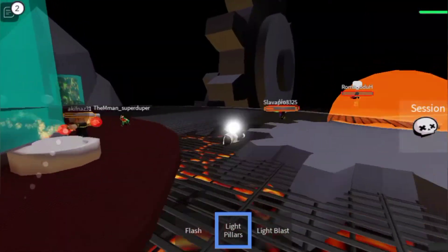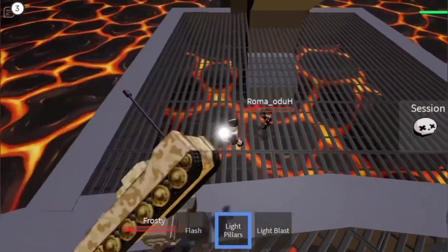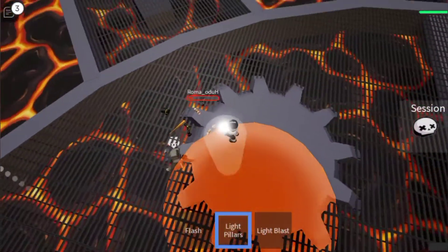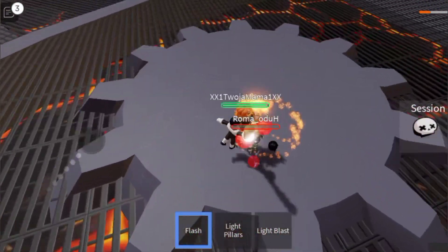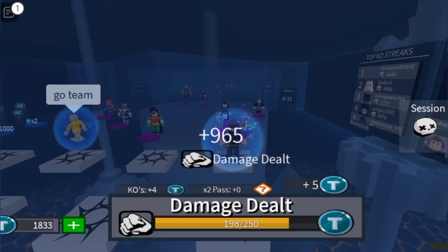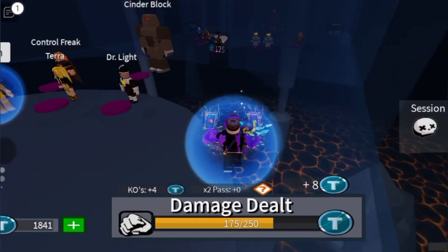Big guy's on low health. I'm juking him. He's got tank. Bit of lag on the server there. 965 damage — I'll take it. I've got eight tokens this round and four kills. I don't think last round I got anything. Back to Dr. Light.